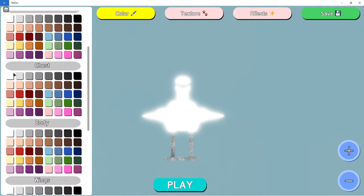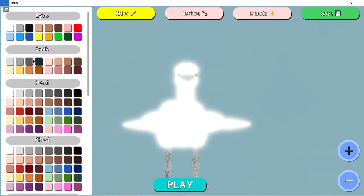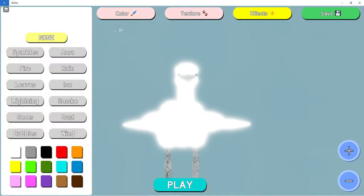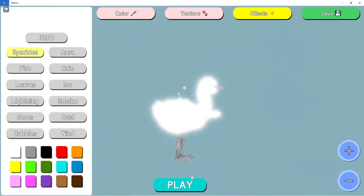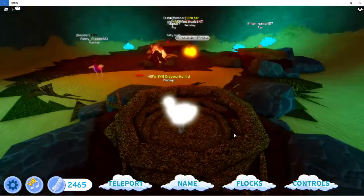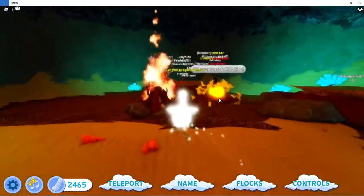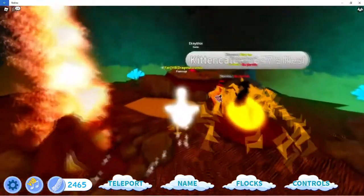A little while ago they added a nest update where you can change your nest. Instead of just a normal nest, you can also have a rock nest or a dirt nest. I think it's awesome — I'll be showing that a little bit in the video. I am a glowing flamingo.